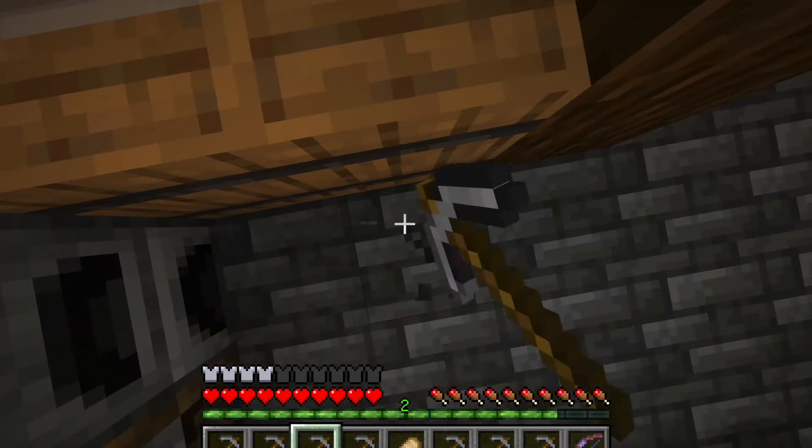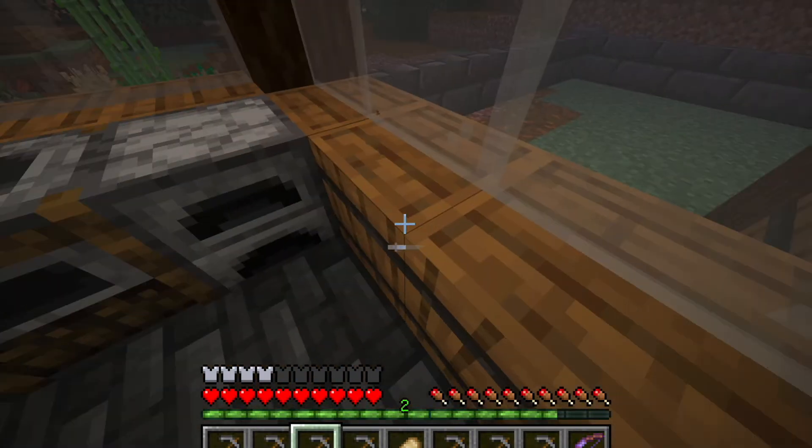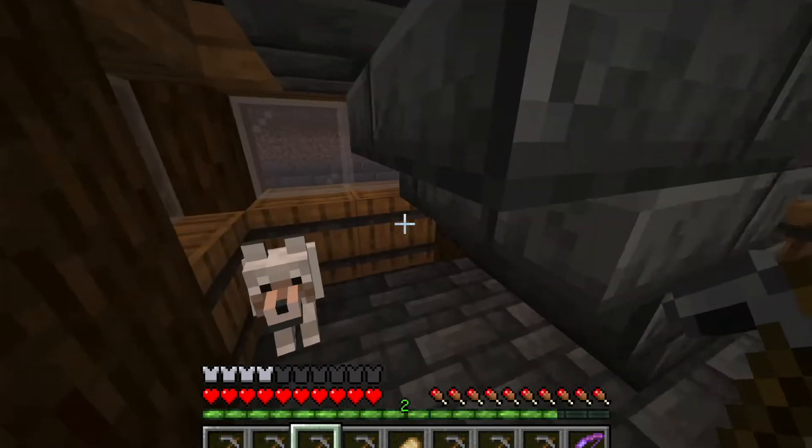These barrels — I had to dig down and look up and crouch and place them so I could get this texture, and I think it looks really good. Let's store things in them. I think I have a boat in here.